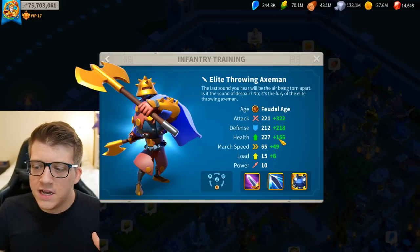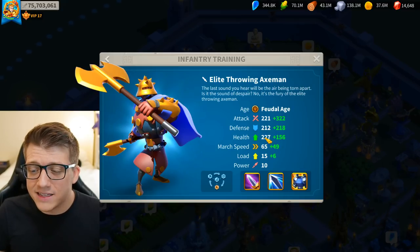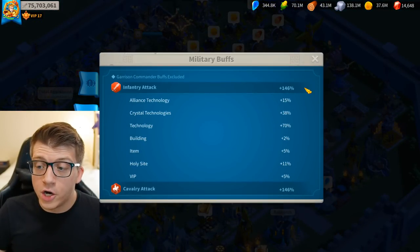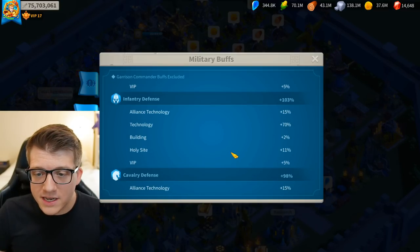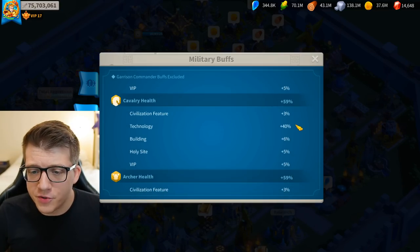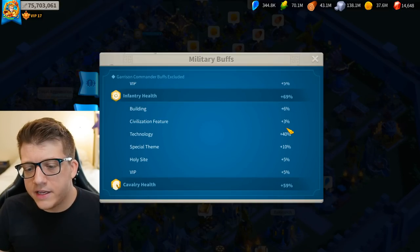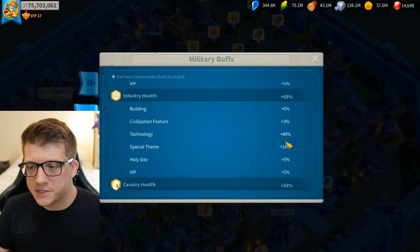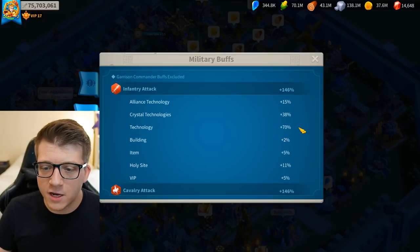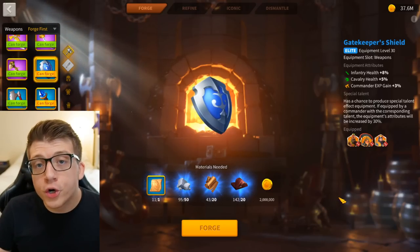One thing you'll notice is that health seems to always be the lowest stat, even though the white base number for health is highest — it gets the least amount of buffs. Going into city hall, my infantry attack grand total is 146%, infantry defense is 103%, and infantry health is only 69%. This is true for cavalry and archers too. There's just less health to be gained from technology — my research center gives 40% health versus 70% for defense, and attack also gets crystal technology bonuses on top.